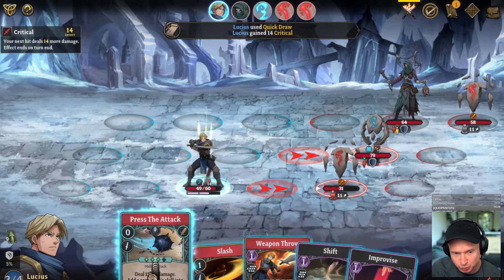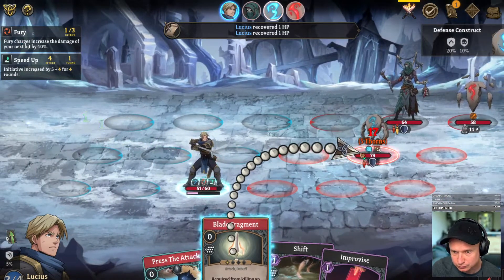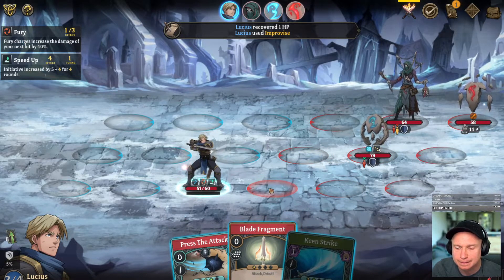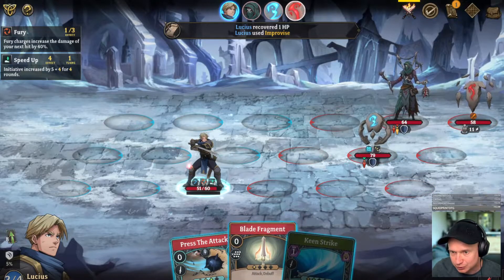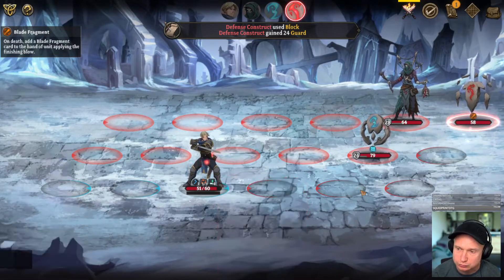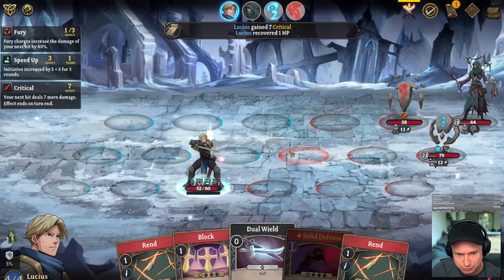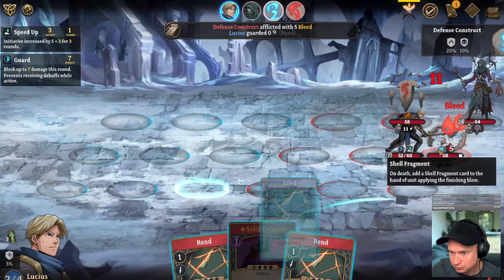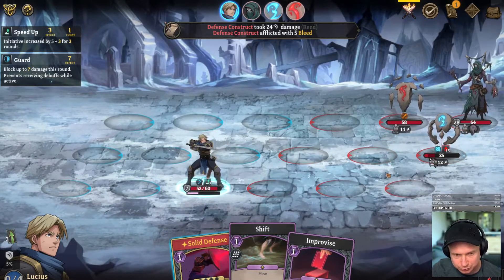29-30, I need 31. I think I'm going to sword throw here — let's slash, go. I'm going to improvise once. Really wanted to defend, not going to lie. How did we draw none of our defends? They're all right there. We're going to take some shock — I don't think there's anything we can do about that. The shock was not in our lane — I feel like I didn't see that. Okay, please tell me we have a defend. Yes we do — okay, there we go.